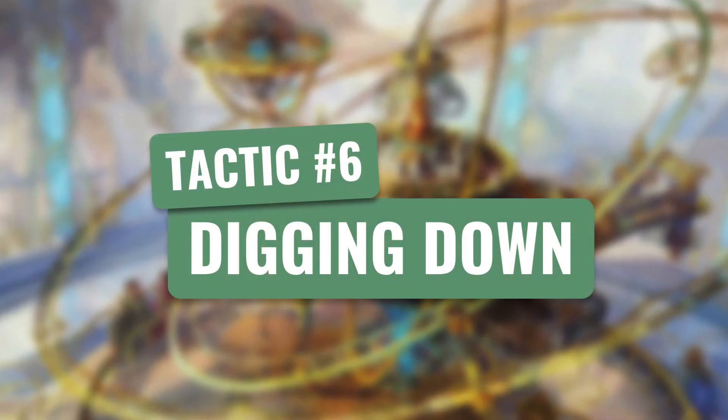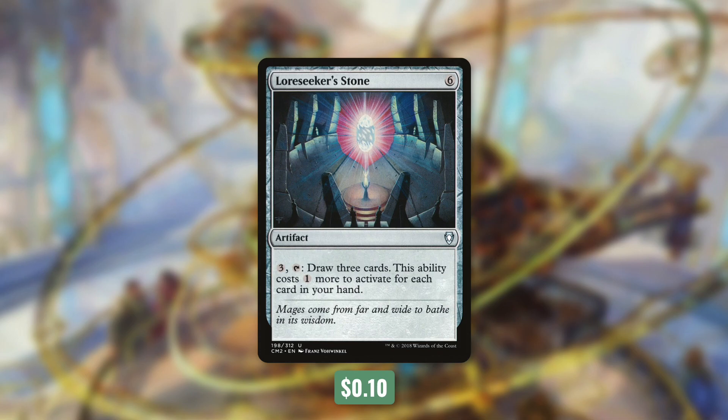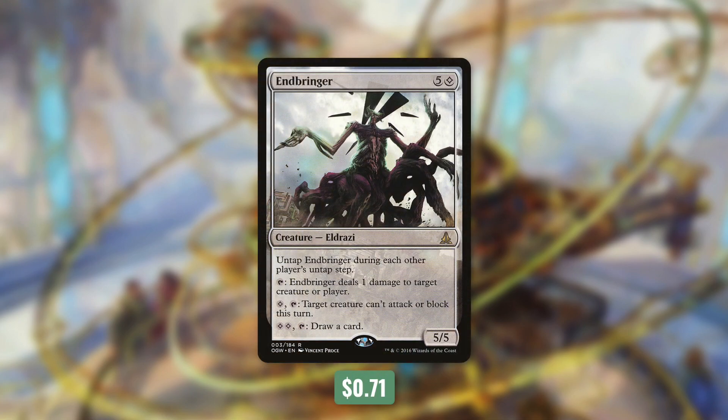Tactic number six: Digging Down. First up there's Staff of Nin, which says at the beginning of your upkeep, draw a card, and we can tap it to deal one damage to any target. Next up there's Loreseeker's Stone, which we can pay three and tap to draw three cards, but this ability costs one more to activate for each card in our hand. Once we're down to no cards, something like Gearpulse Orrery comes in huge — each player may play an additional land on each of their turns, and at the beginning of each player's upkeep, if that player has no cards in hand, they draw three cards. This ramps us on top of drawing cards; it'll help opponents too, but in a colorless deck we'll take what we can get. Next up there's Sandstone Oracle, which can draw us a ton of cards at once: when it comes into play, we choose an opponent, and if that player has more cards in hand than us, we draw cards equal to the difference. Finally, there's Endbringer, a fantastic utility card. It untaps during each other player's untap step and can do three things: tap to deal one damage to a creature or player; pay colorless and tap so target creature can't attack or block this turn; and pay two colorless to draw a card. Being able to pay two mana each turn to draw a card is huge, and while it's a 5/5 Eldrazi, it's nowhere near the biggest threat in this deck.